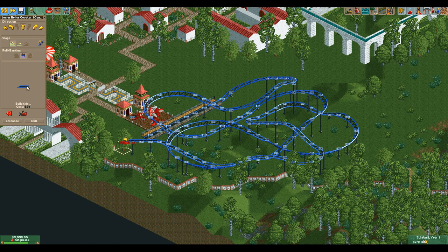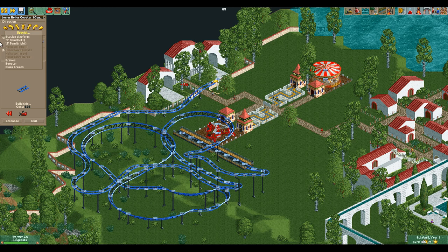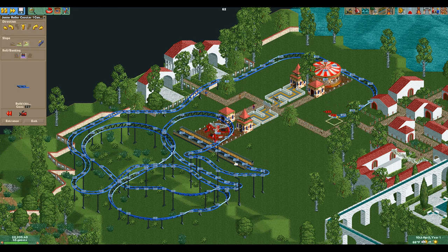We're going to go down here, and take the track over the entrance to the park — that'll look cool. Do we have boosters? That was a feature in the original game. OpenRCT2 has brought back a lot of features that weren't in the original. We're going to do some coasting around here, go around the merry-go-round a little bit. Hopefully that won't impede our progress of building other rides. We're actually going to have some really good speed here, so I think these hills would be pretty fun.